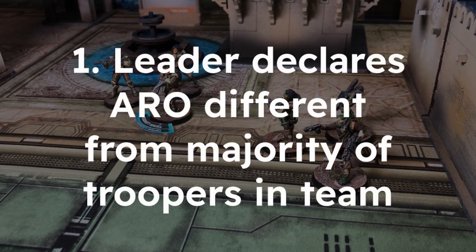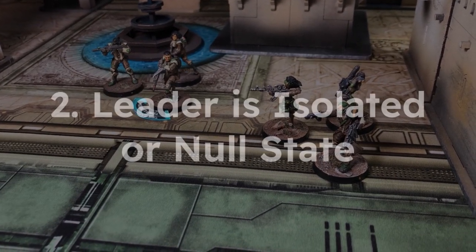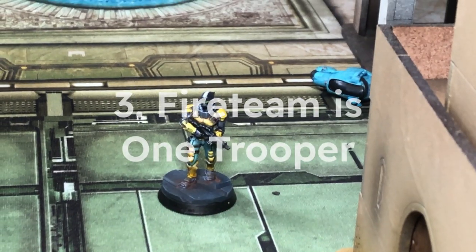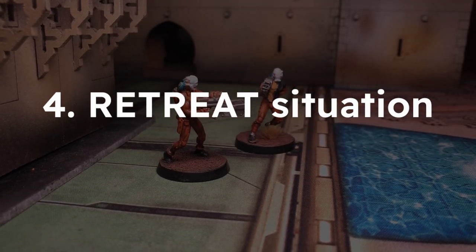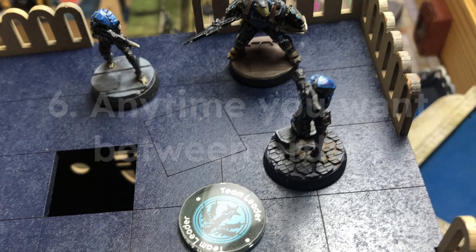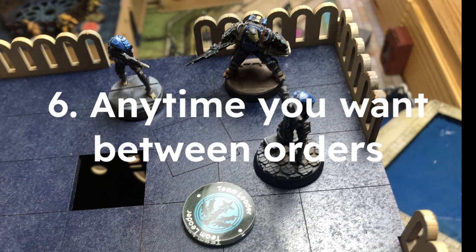Fireteams are automatically cancelled and stop existing if any of the following happens: the leader leaves the team by declaring an arrow different from the rest of the team; the leader becomes isolated or enters a null state like unconscious; the fireteam is down to just one trooper; a player is in retreat; or a player creates a new team of the same type that exceeds the allowed number of teams — if that happens, cancel the old team. Players can also cancel fireteams for free in the active or reactive turns between order declarations.